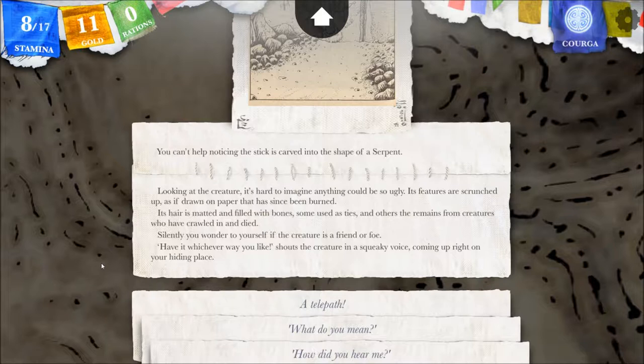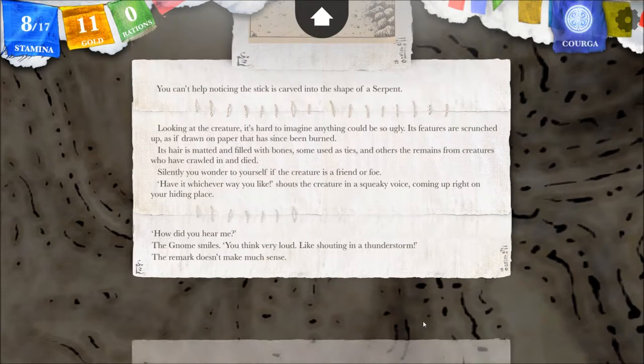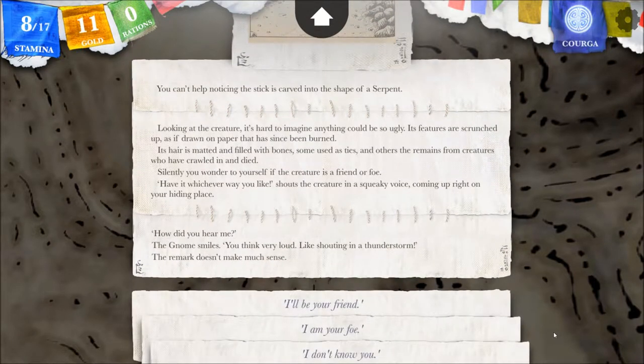Silently you wonder to yourself if the creature is a friend or foe. 'Have it any, whichever way you like,' shouts the creature in a squeaky voice, coming up right on your hiding place. 'How did you hear me?' The gnome smiles. 'You think very loud, like shouting in a thunderstorm.' The remark doesn't make much sense. We extend our hands in friendship — that's the basic general thing I'm going for here.